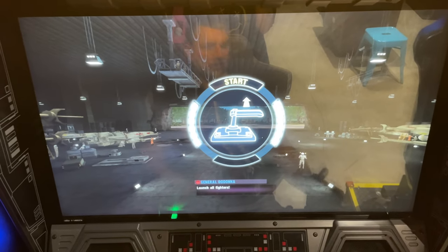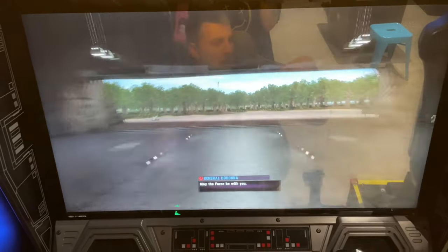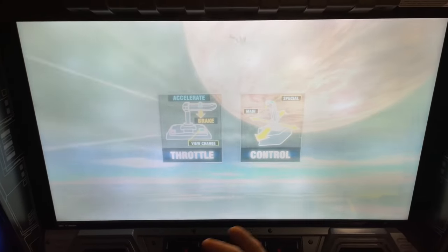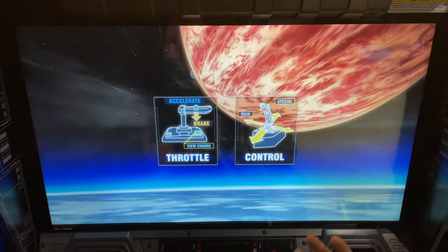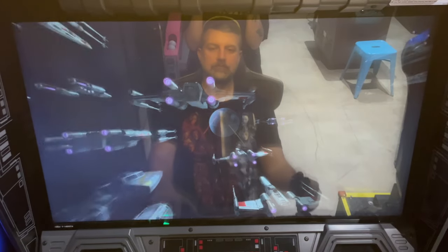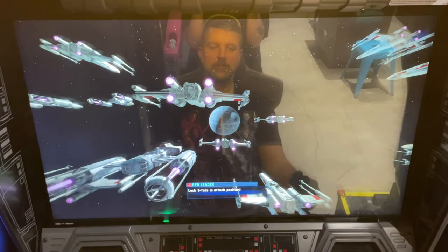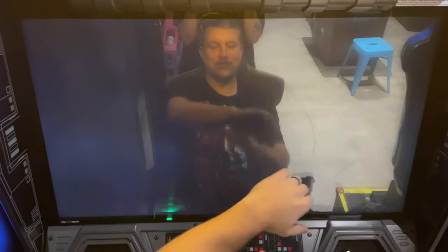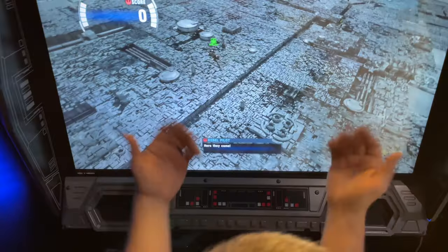We must destroy the Death Star before it gets to the range. The sub is so good — I'm going to rumble my seat so I feel like I am actually in this X-Wing. You're so close to the screen that it does feel very environmental. Lock Death Star in attack position. Accelerate to attack speed. I'm such a Star Wars fan I still get chills when I see anything like this.